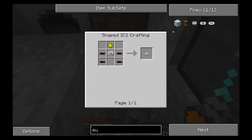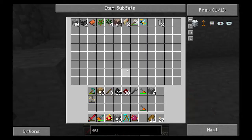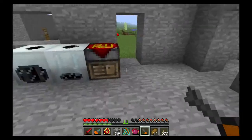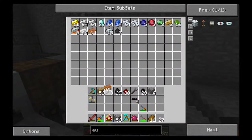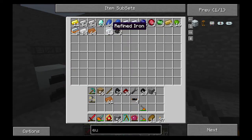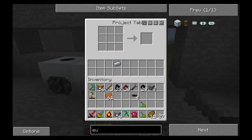An EU reader is crafted with a circuit, glowstone dust, and some copper wiring. I think I tossed all my glowstone dust, so let me get some more. I also need to check if I have any rubber left — yes, plenty of rubber. Now let's make the circuit. I need refined iron.